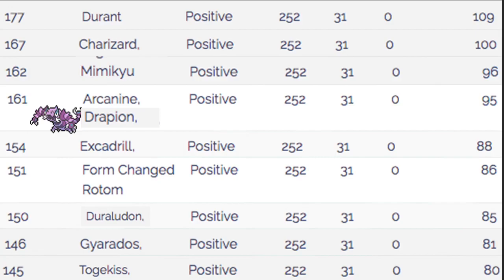Things that unfortunately outspeed us include Mimikyu, Charizard, Durant, Inteleon, Whimsicott, Choice Scarf Pokemon, Chlorophyll Pokemon, Swift Swim Pokemon, Dragon Dance users, Max Airstream boost, and Tailwind. Dragapult and those with Speed modifiers like Choice Scarf will outspeed us. But other than that we hit a very solid Speed tier — 161 is commonly very fast.